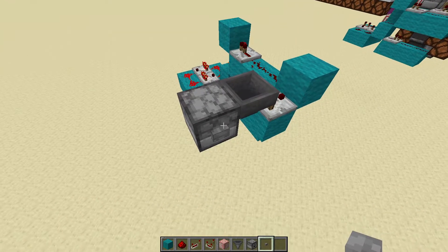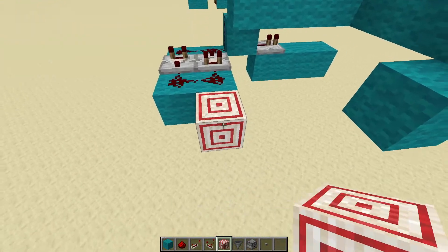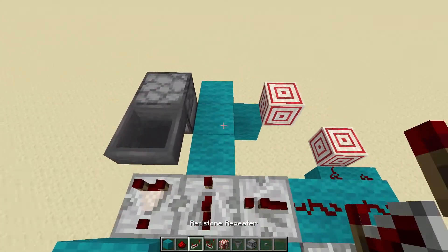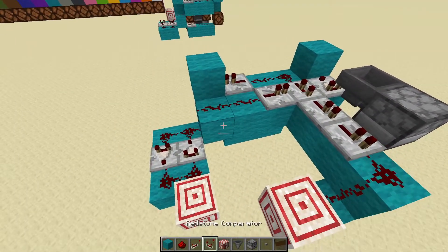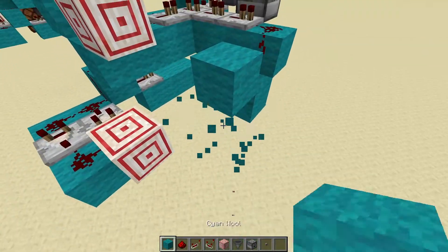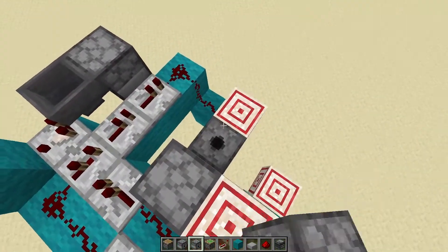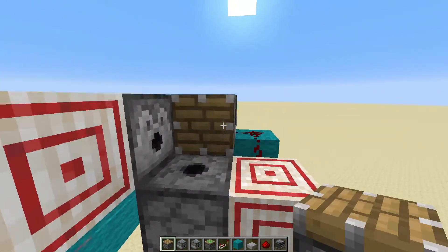Next we're going to put a target block right there and right there. We're going to have a repeater right there on two ticks, and repeater right there. Piston on that side and piston on that side — now we can pick which one. Also you want the target block right there — three target blocks in total. In reality this could be any block, but I use target blocks for the looks because it makes it look cool. Now for dispensers: you want to put one there and one on the bottom right there.